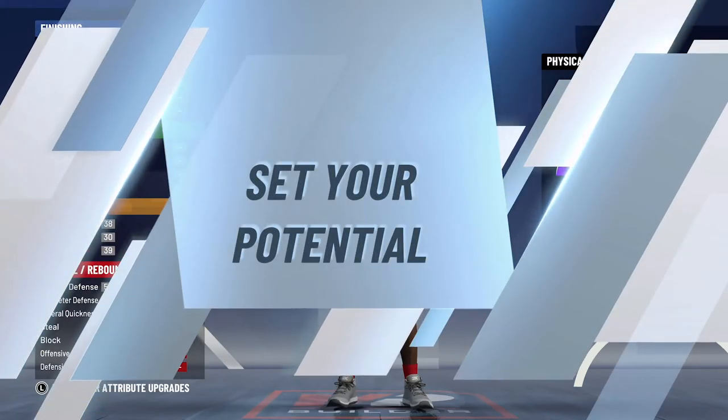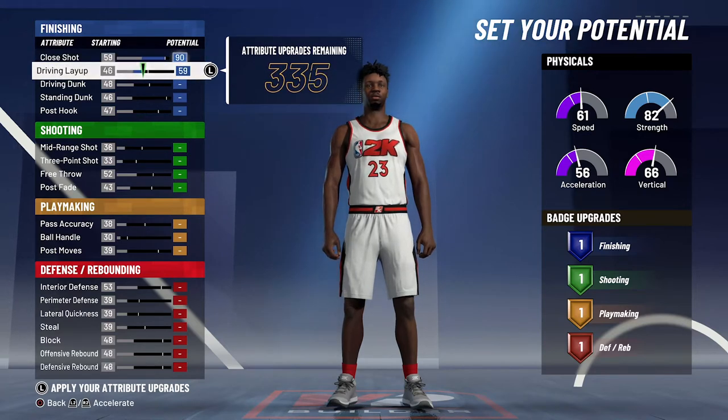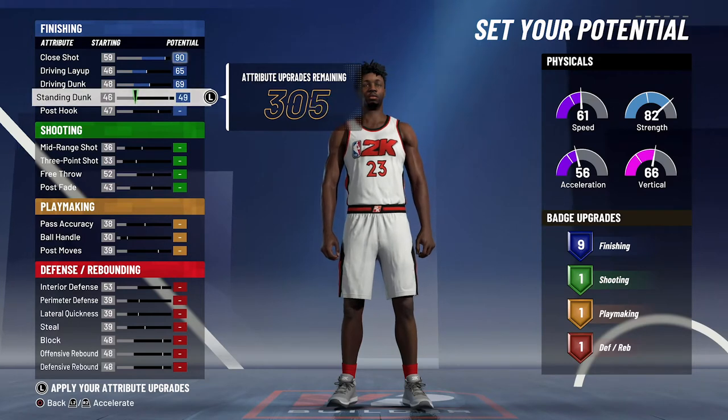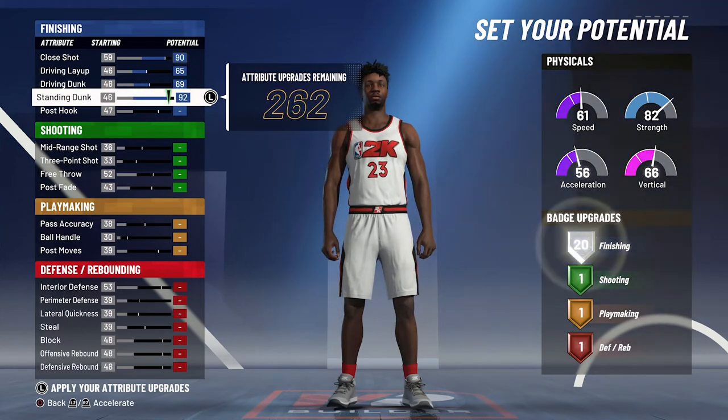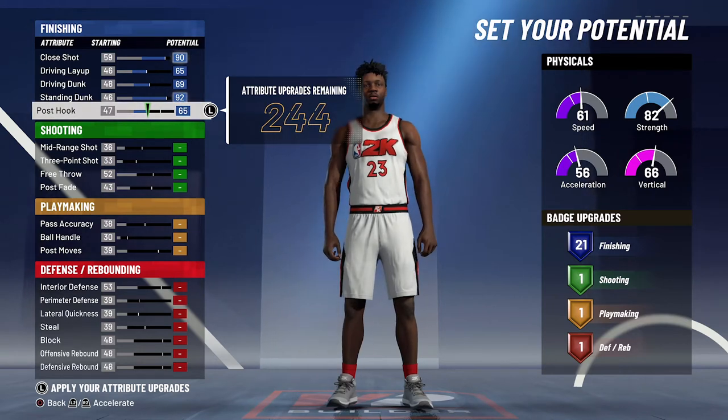For the attributes, you're gonna bring your close shot up to a 90, your driving layup up to a 65, your driving dunk up to a 69, your standing dunk up to a 92, and your post hook up to a 65. That's gonna give you 21 finishing badges.